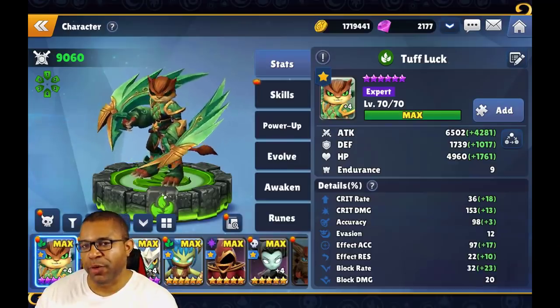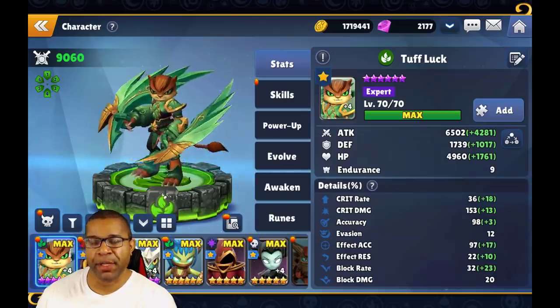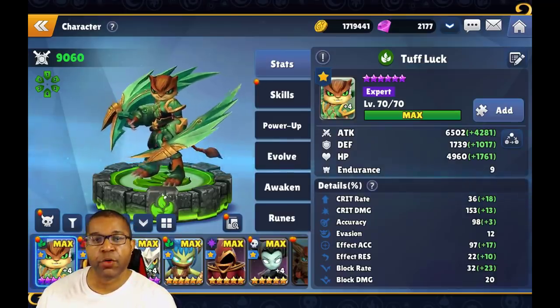In today's video, we're going to be taking a look at the four different ways that we can improve our Skylanders by means of powering up, awakening, evolving, and of course, the runes.